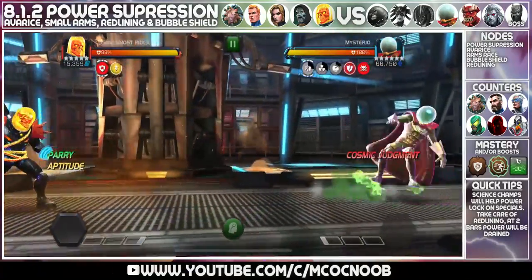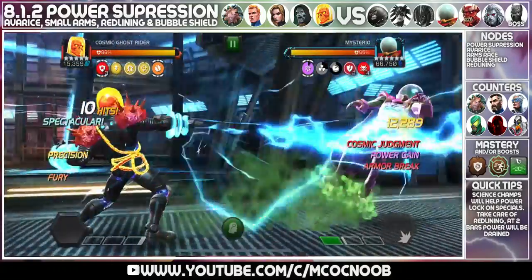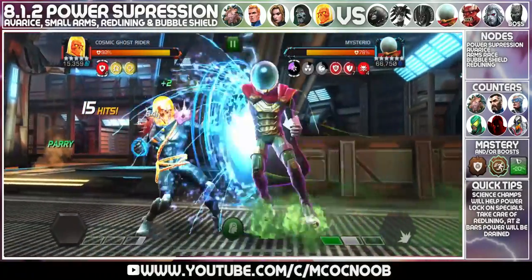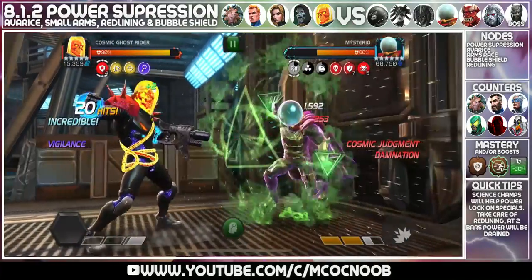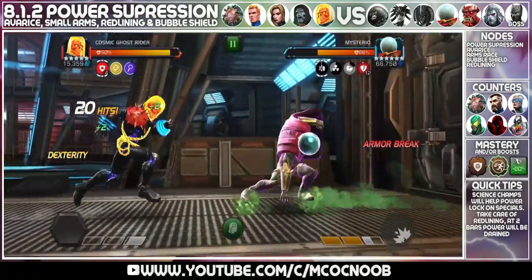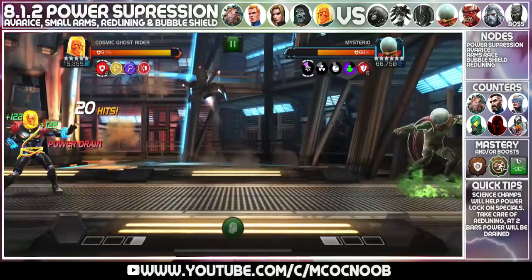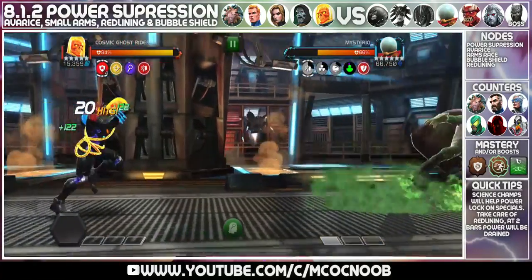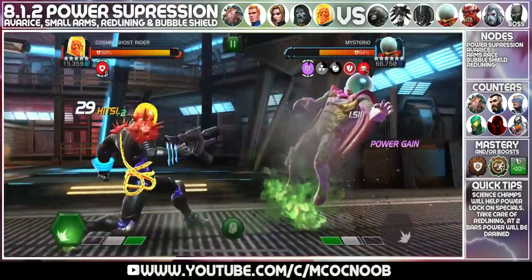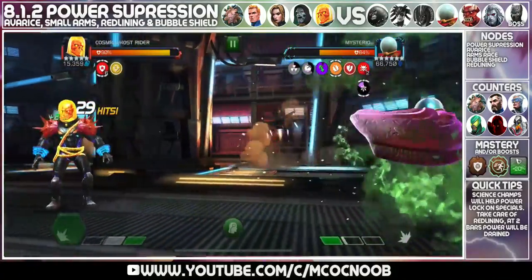The next defender is going to be Mysterio. I am just having fun here so I am using Cosmic Ghost Rider, but I would highly suggest a science champion so you do not give him power — and preferably a science champion that is poison immune so even if he applies poison on you, it doesn't affect you. Since I have Cosmic Ghost Rider, I will have to dex his specials and dance around until his SP1 and SP2 return damage is removed, then I can go back in. I would suggest science champions — throw your specials and you should be able to take Mysterio out.